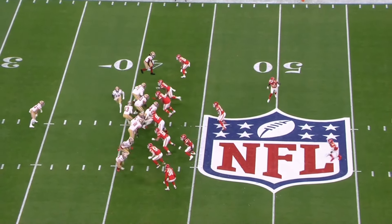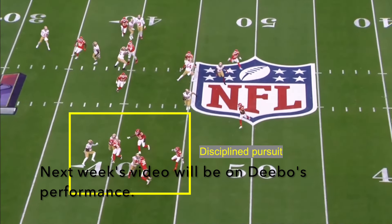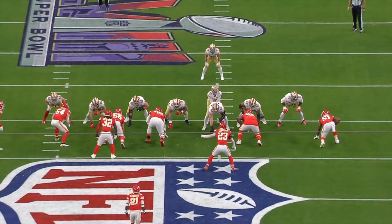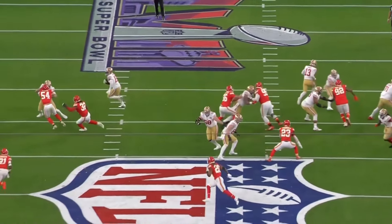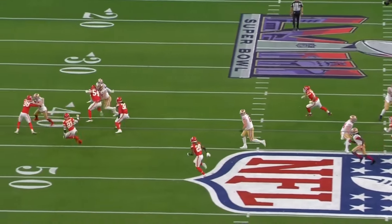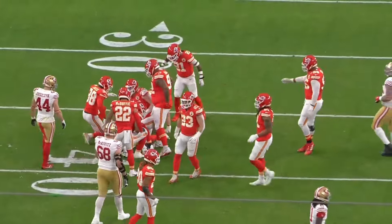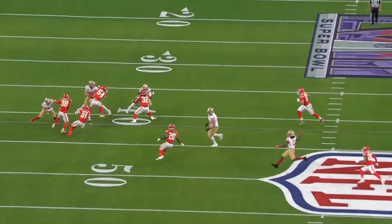Just pure gap discipline. On this play — a sweep with Debo — you see everybody pursuing to the places they're supposed to go instead of falling for the fake on the front side. If you look at the replay, Leo Chanel is going to take on George Kittle here — blocking tight end, one of the best in the game — and is able to contain the play and slow it down so that the defense can pursue.